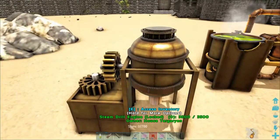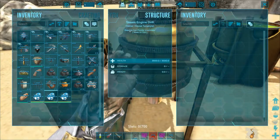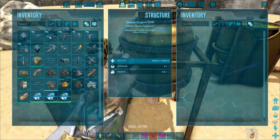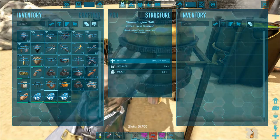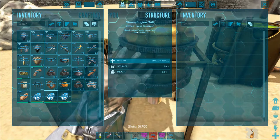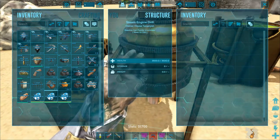Here we have the steam drill engine. Basically you go into the inventory, put gunpowder in it and a drill bit, and then it gets you stone and something else depending on the drill bit.